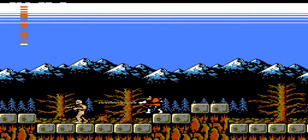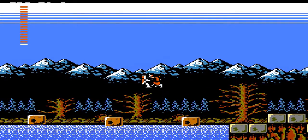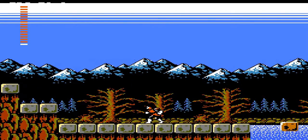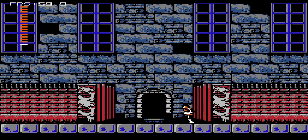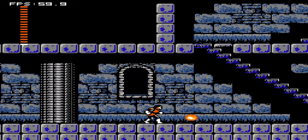Everything here will take two hits with your chain whip — if you don't already have the morning star. You need to equip the red crystal at this corner. Pretty much every enemy is going to take at least two hits if you're using the chain whip, which can be a bit of a problem. I think you actually need the morning star to get the best whip in the game.